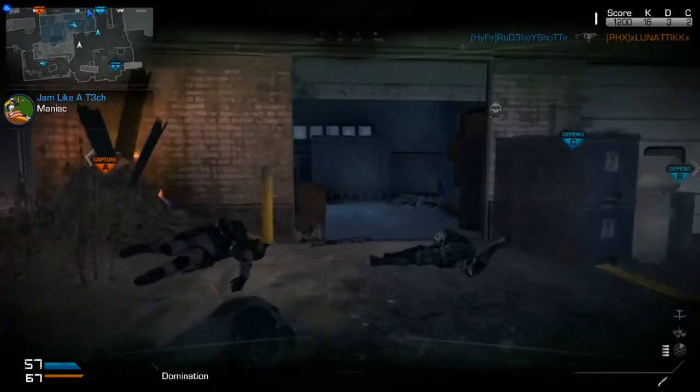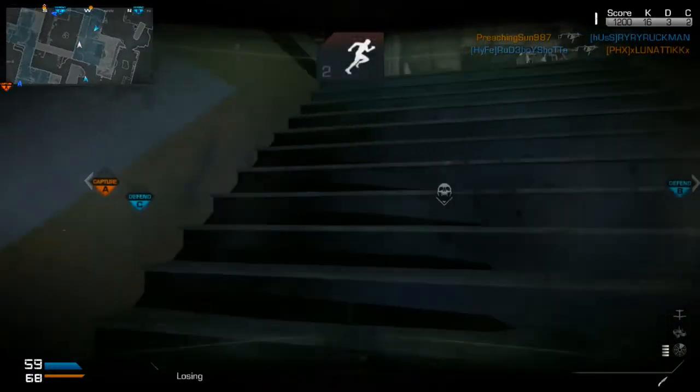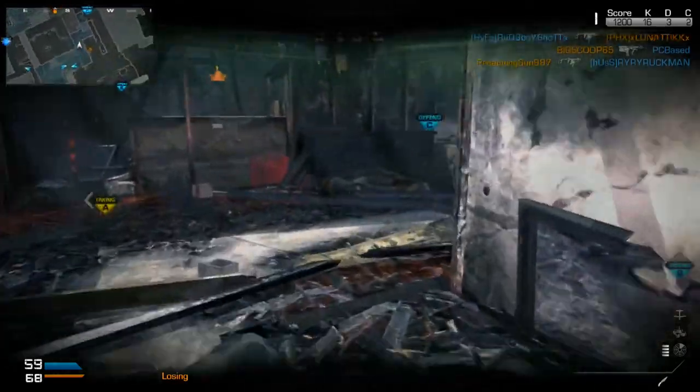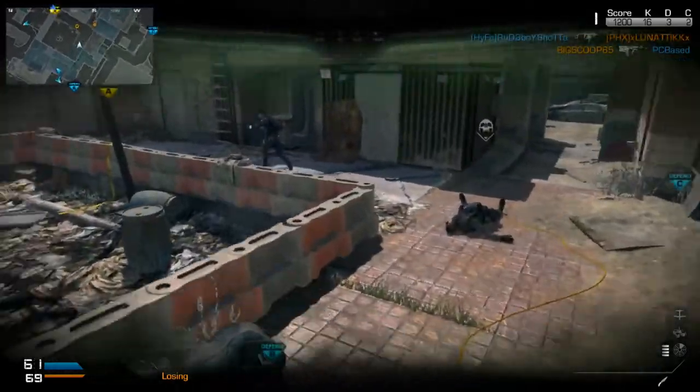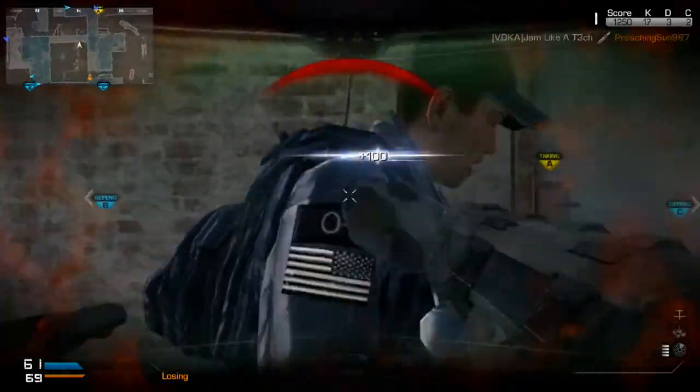The other speed perk you will need is Marathon, because Marathon is critical for this class — it's unlimited sprint. You want to be moving constantly; you don't want to be sitting in corners. This isn't a stealth class to hide in corners.